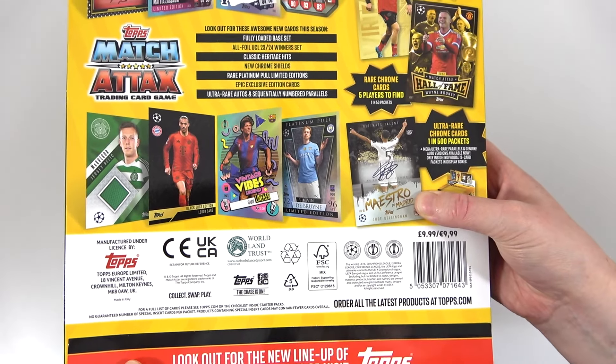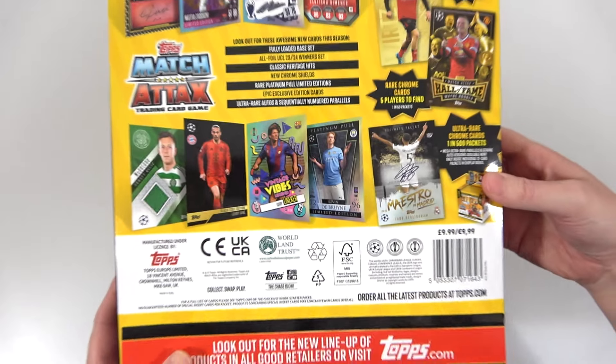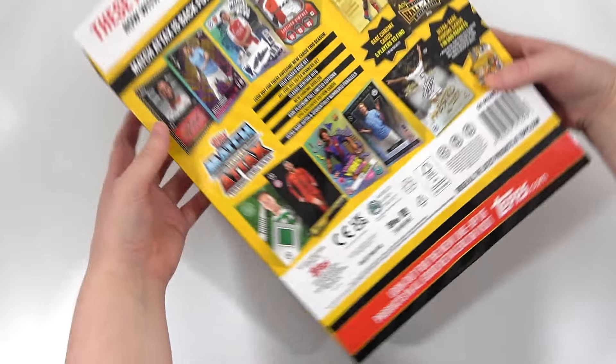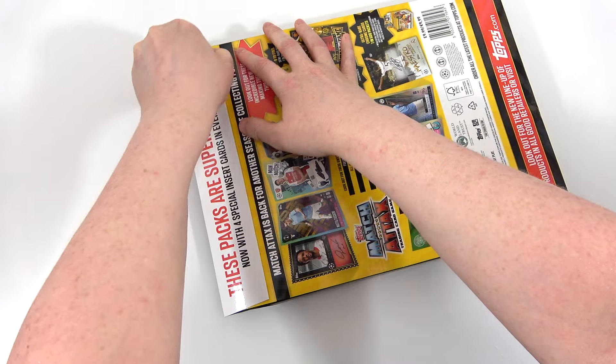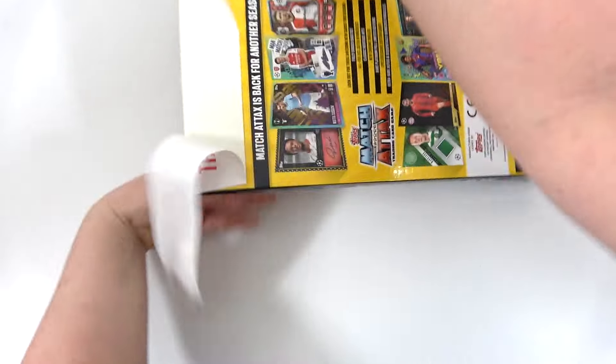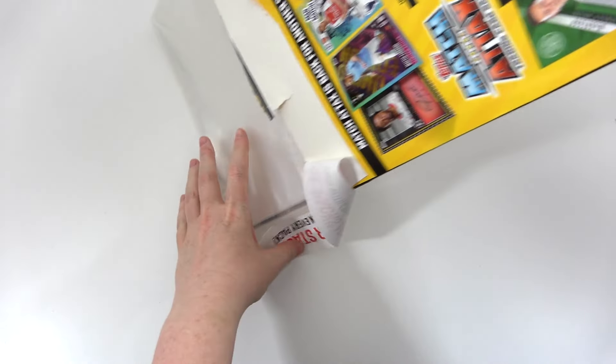That's going to be incredible if we can manage to pull that - the Zen equivalent. Some awesome stuff is going on there. But like we said, we'll take a look at it properly in the Game Guide. If you want to see more football card openings including plenty of this collection, make sure you are subscribed to our channel. This collection releases on the 29th of August.